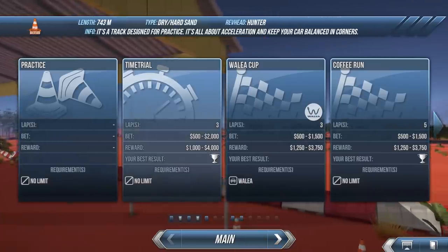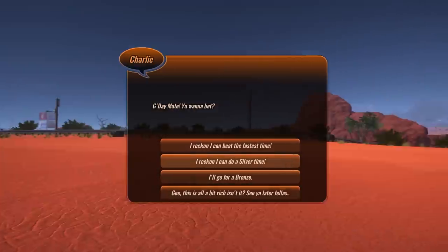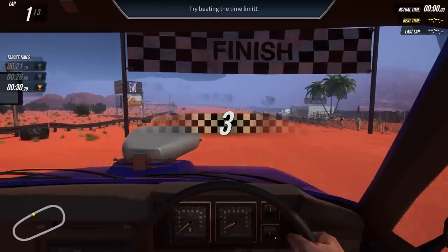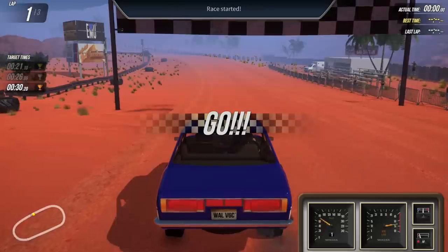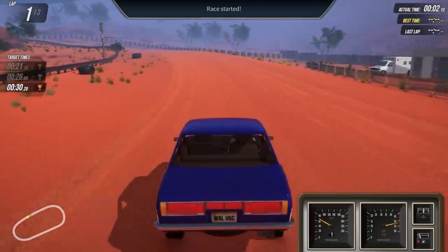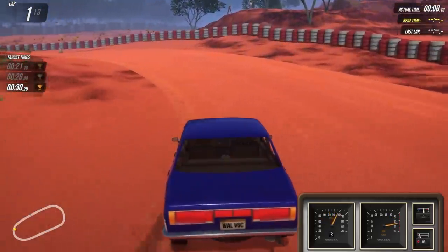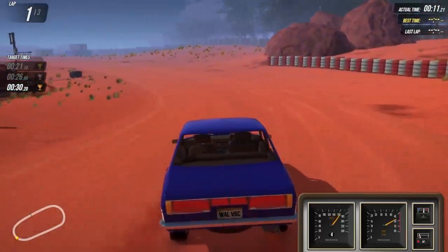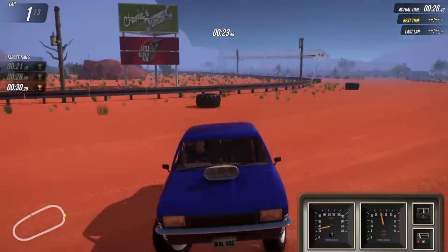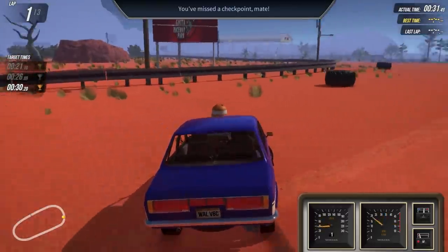So we're going to start here by running the time trial to gain a little bit of money. Then there's a Whala cup, so this is perfect. I don't know what kind of time we're going to get - let's say we're going to get bronze, it's like 500 bucks. Here we go. It's a simple dirt oval here. I don't know what kind of tires I have on here, hopefully I can get some traction. I cannot get traction. It took a while to get out of first gear, but we got three laps to get to target time. We got some... oh no! We're going to tear this thing up. We're not going to have enough money to fix this. We missed a checkpoint, mate.